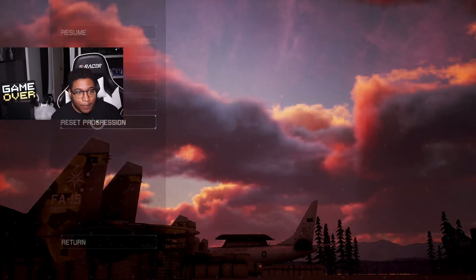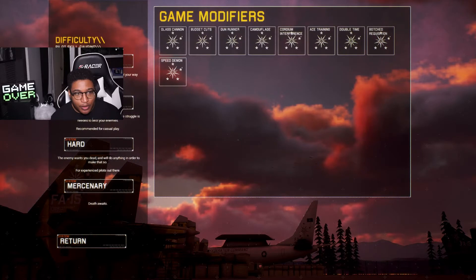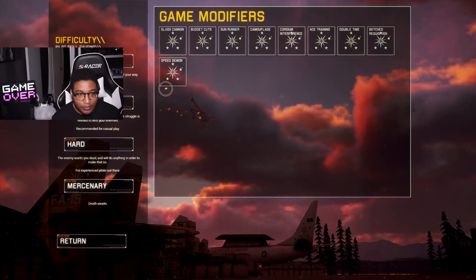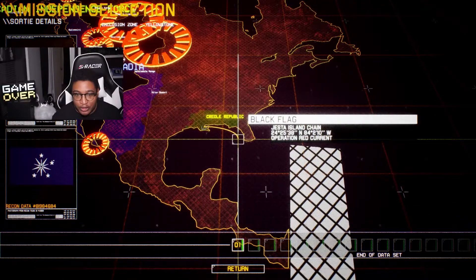We're going to get the campaign started. If you want a real challenge in this game, you can go from easy all the way to mercenary — and trust me, as you get up to the higher levels they do make it more difficult. I like how they add little game modifiers so you can change it up and make the game more interesting, but we're going to do normal to keep our let's play simple and fun.